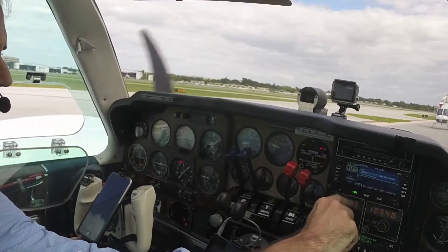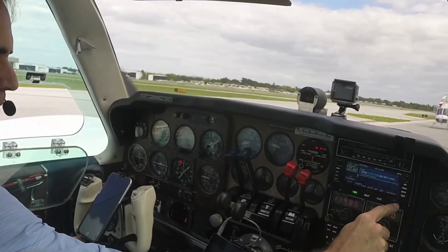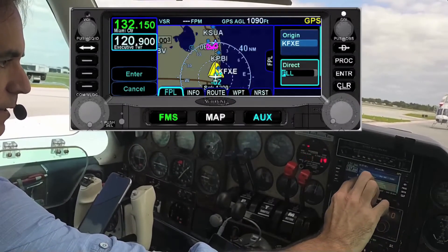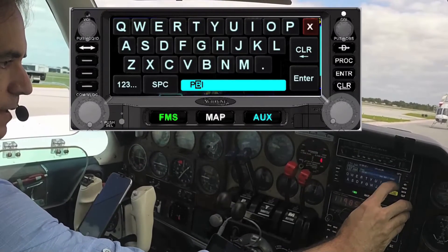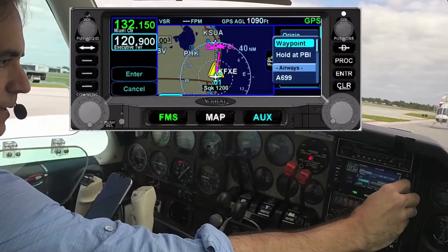So that's what we'll program into here — I'll show you how I do that. I go to FMS, and FXE already knows where our origin is. There are many ways to do this. I press the round knob on the right, press that in, and it shows me direct FLL. That is the closest, but I don't want FLL — I want PBI. So I hit P, and it already knows BI is the closest, so I put in Palm Beach.